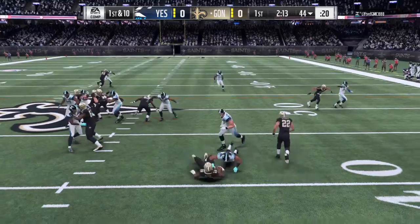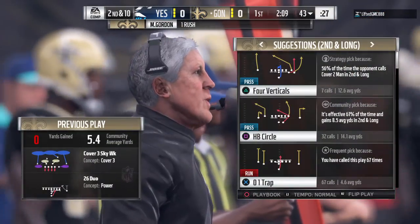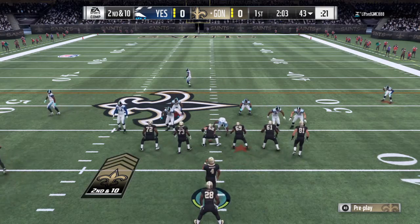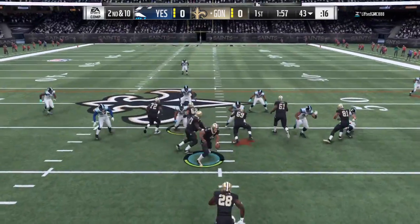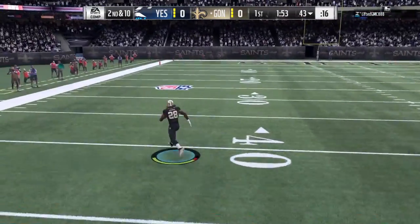Now a first carry for Melvin Gordon, and nothing doing on his first run — back to the line of scrimmage, no gain on the play. It'll be second down. I don't know that that's all on the back though — you've got to look at the blocking there. I would agree totally. At some point they have to win at the point of attack. Instead, it was the defense getting it done again and holding them to no gain.